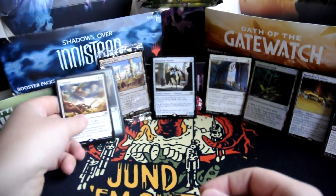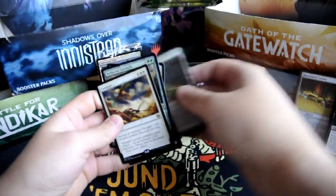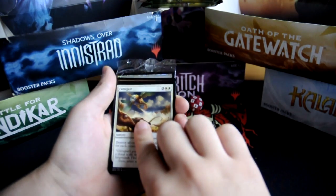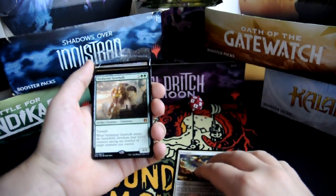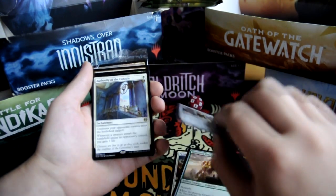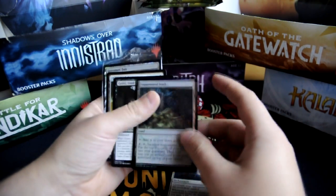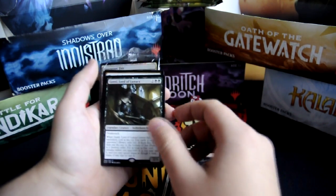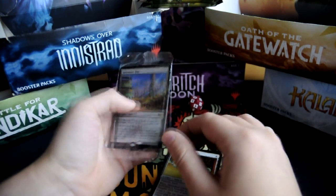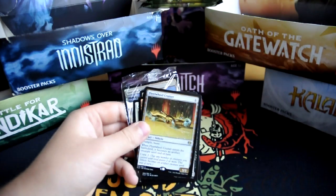So this was our pre-release pack. Let's go through them again. We have a Fumigate, a Verduous Gearhulk, Multiform Wonder, Authority of the Consuls, a foil Sequestered Stash, Gonti Lord of Luxury, Fleetwheel Cruiser, and our promo was the Inventor's Fair. Thank you for watching and until next time.